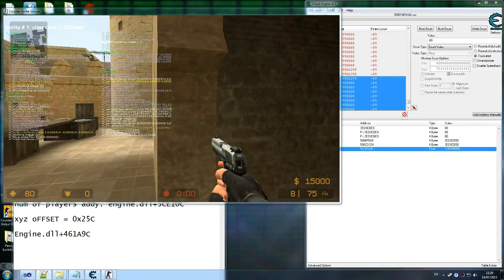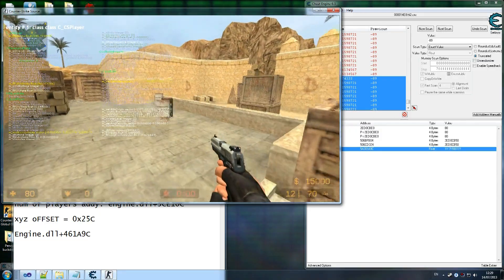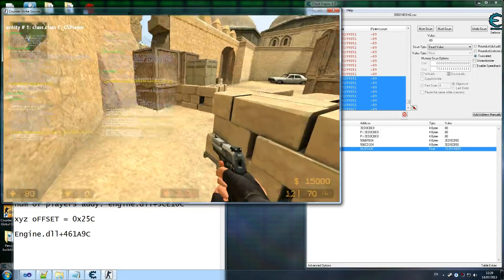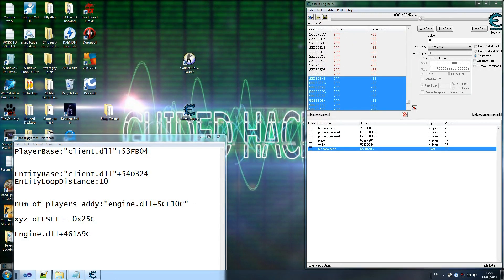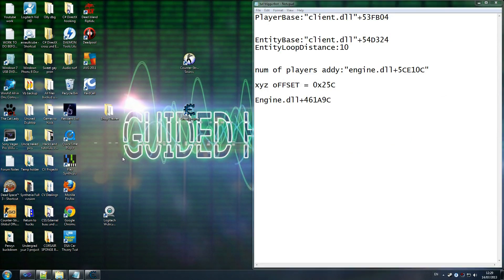We now have everything we need to start coding the aimbot. I apologize for skipping a few steps, but all that information was covered in previous tutorials. We're going to close Counter-Strike to free up resources, leave Cheat Engine open in case we need something we've forgotten, and start coding the aimbot.